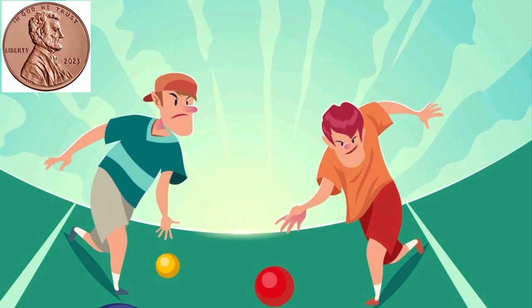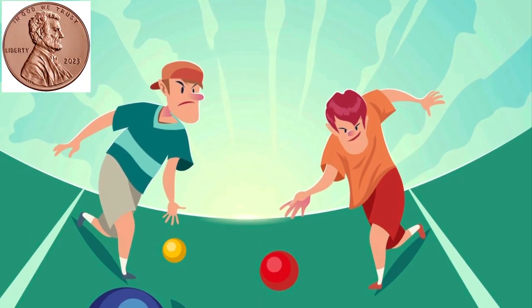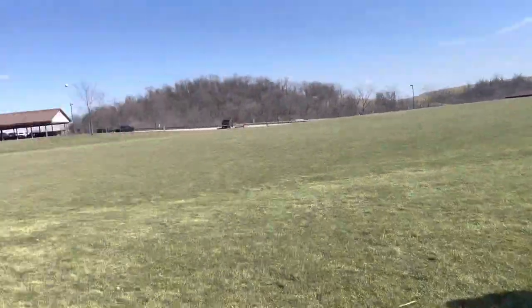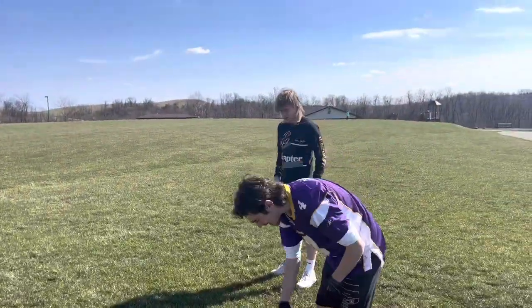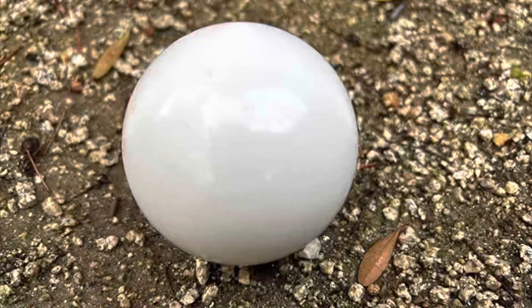Each game begins with a coin toss. The team that wins the coin toss can choose whether or not they want the first toss of the pallino, which is the small white ball. To start a game, the pallino is rolled. A player can toss the pallino any distance as long as it passes the centerline of the court and stays within the boundaries. If a player fails to toss the ball into the proper boundaries, a member of the opposing team will toss the ball into play.